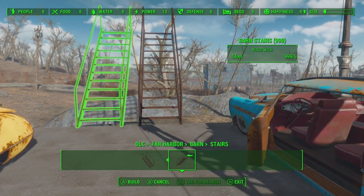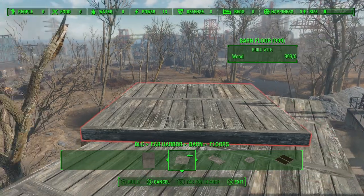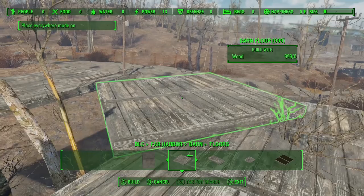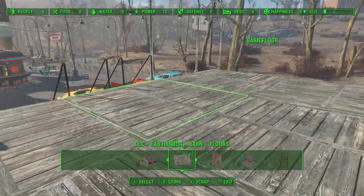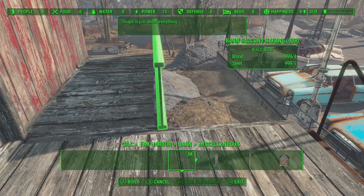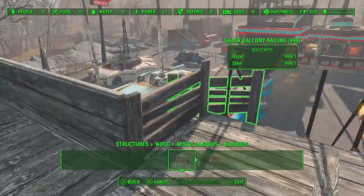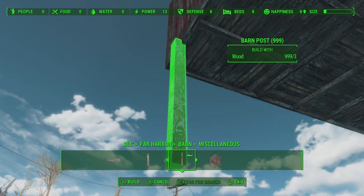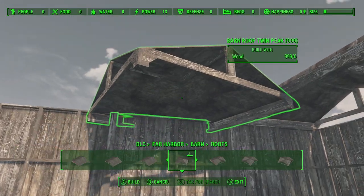Seeing as I do want this restaurant to have a little bit of functionality as well, I decided to go ahead and build a big greenhouse area towards the back. This is for staff only, and it is going to be an elevated greenhouse with a food processing machine so that they can produce some of their own food. I was originally going to also add a butcher shop to this section so that they could make hamburgers and whatnot. But then I thought about it a bit more...